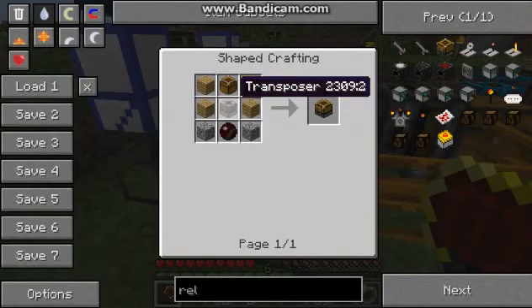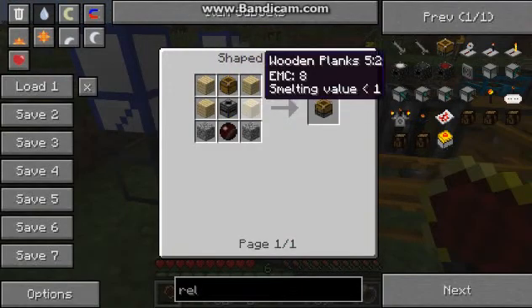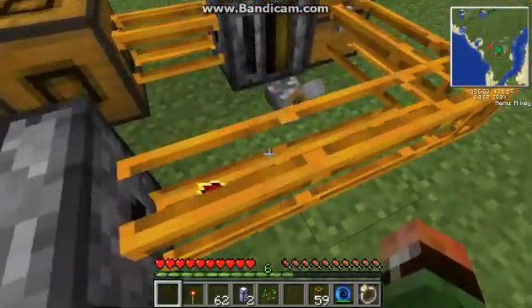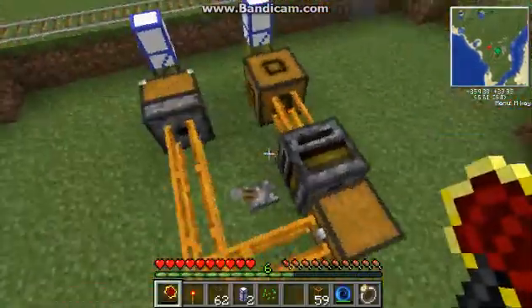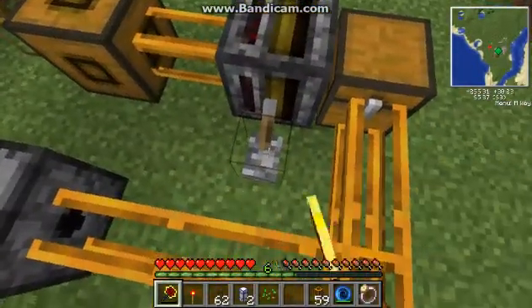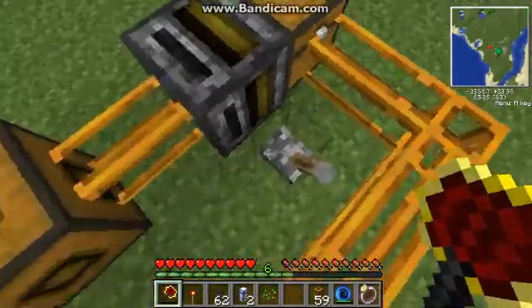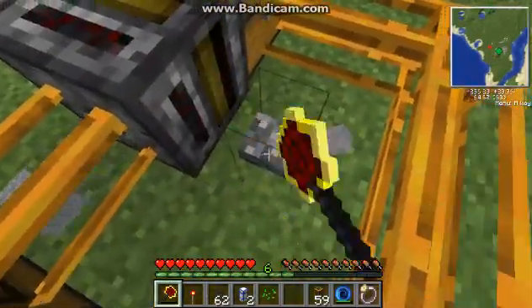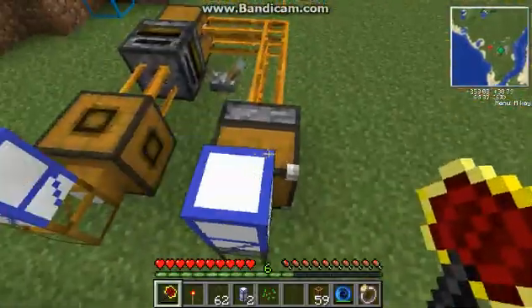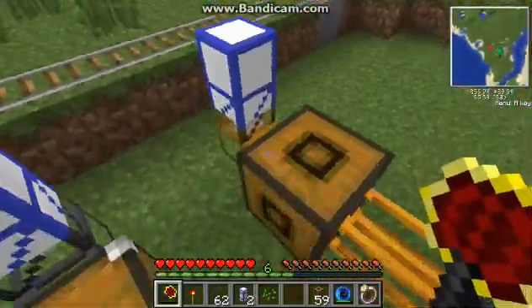The relay is crafted with a filament transposer, wood, buffer, stone, and redstone paper. That being said, I can just do this forever, as many items as I want to - it would never break or anything.